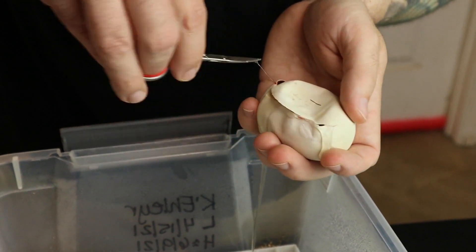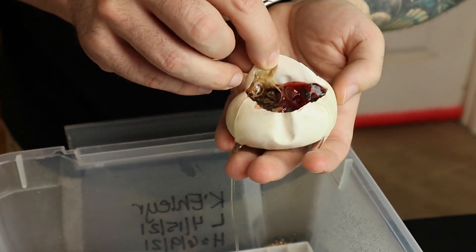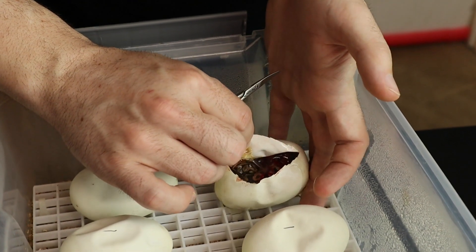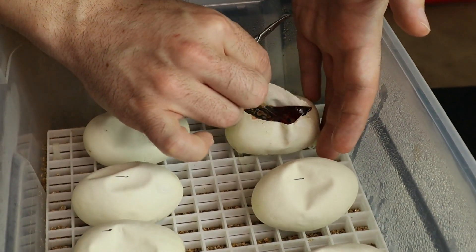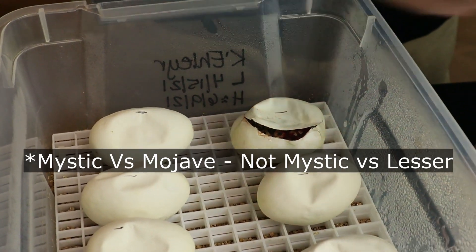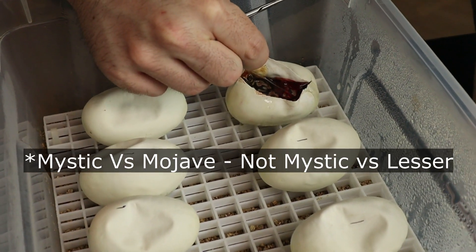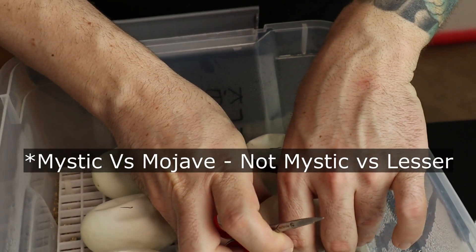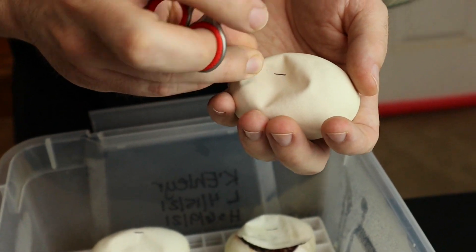That looks like a mystic. If you know anything about mystics and lessers, a really good way to tell whether it's a mystic or lesser is from the stomach, so I probably won't be able to tell until these get out. That looks more mystic than lesser to me.